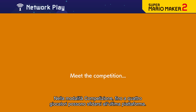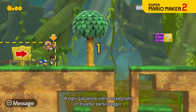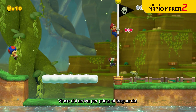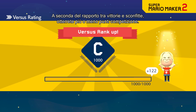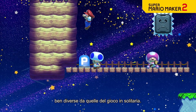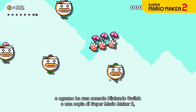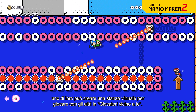In multiplayer versus mode, up to four players face off in a side-scrolling showdown. Each player will be assigned a different character, then they'll race each other in a randomly selected course. The player who clears the course first wins! Depending on your win-loss ratio, your versus rating will change. During multiplayer, there are strategies to consider that would never come up during solo play. If up to four players are hanging out together and each has a Nintendo Switch system and the Super Mario Maker 2 game, one can set up a virtual room for the others to join via nearby play.